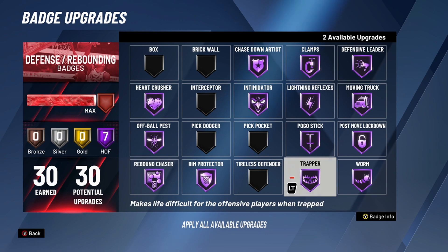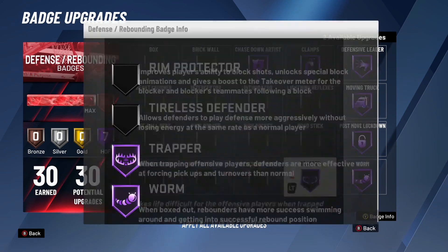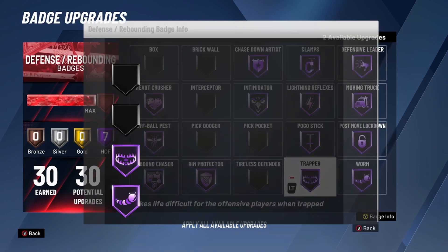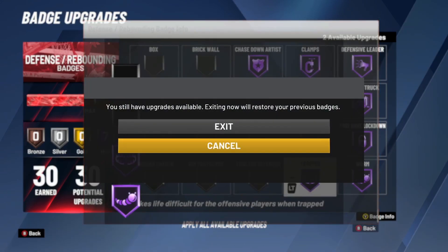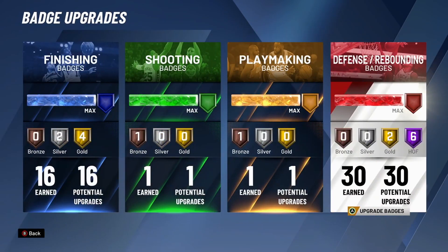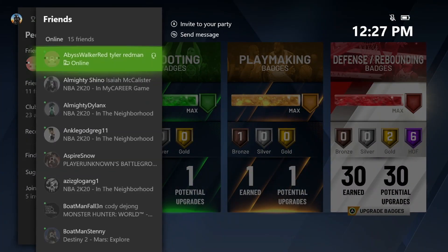Then start spamming B and Y. Just like before, you'll see that red box on the screen — that's what you're looking for. Once you see it, go ahead and click exit. Once you're back at this screen, join a friend and make sure he is in a neighborhood.